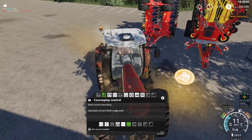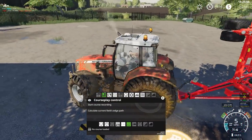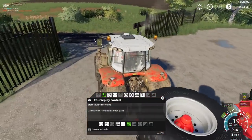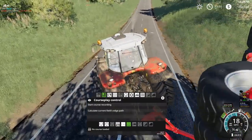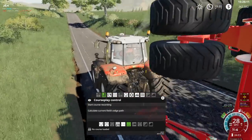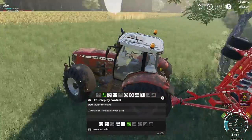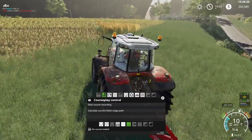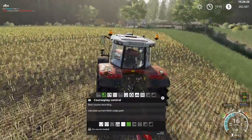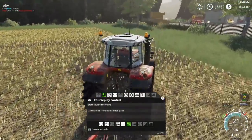Speaking of tractors, I do want to get another one because I am running out of tractors. With all the work we have going on on this map, I've got the Massey Ferguson, the 7920, the 4955, and the 4440 — so maybe only four tractors, which is definitely why I'm running out. Debating if I want to purchase that right away or wait until we get the pigs. I don't probably have quite enough money to purchase the pigs now that I've purchased all this equipment, but there's no sense purchasing pigs if we don't have the feed.